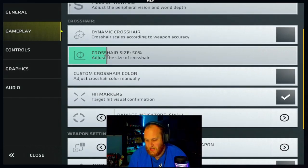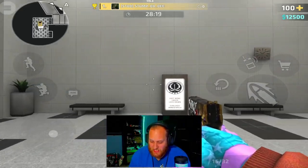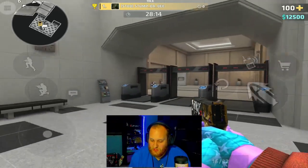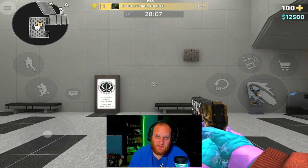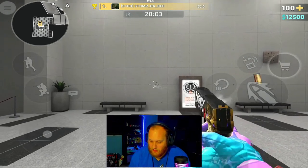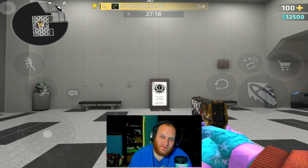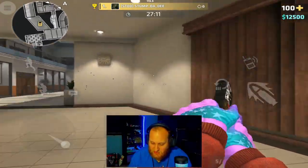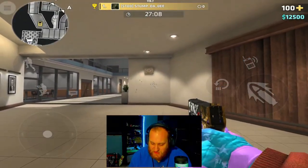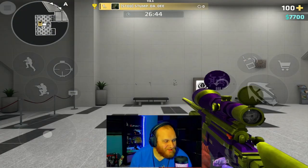Next are the crosshair settings. With dynamic crosshair turned on, you'll notice the crosshair spreads out when you move around — less when walking, none when standing still. There is crosshair expanding when you shoot; if you start tap firing, you can see it expands out pretty far. Having dynamic crosshair on gives you an idea of how accurate you are when running around with your gun. For sniper rifles without crosshairs when not scoped in, it doesn't affect it that much.